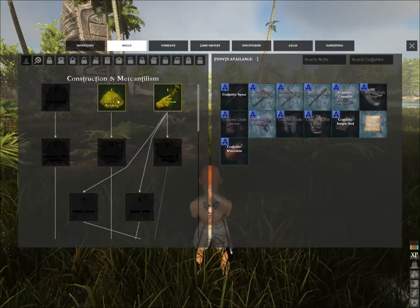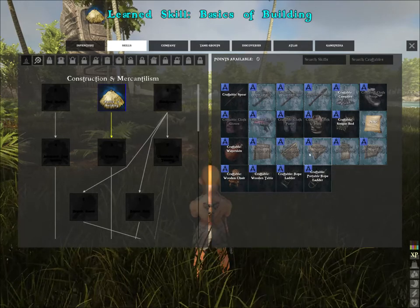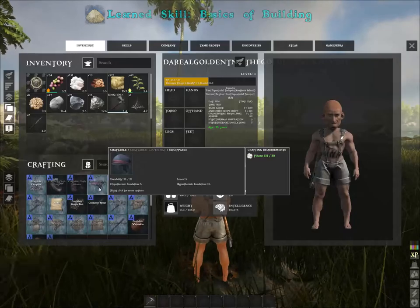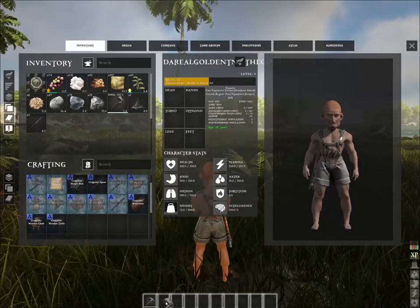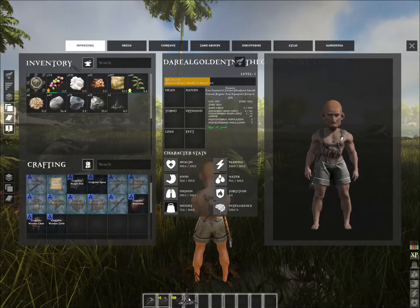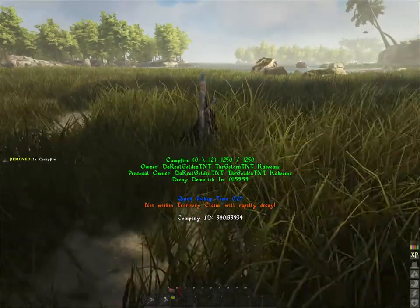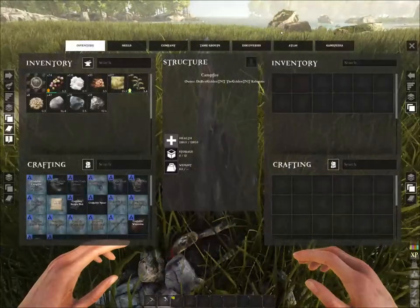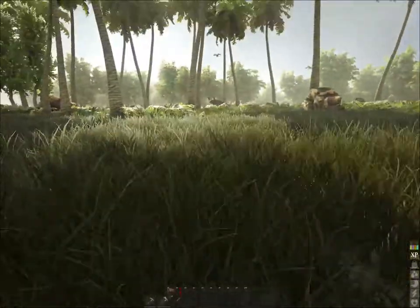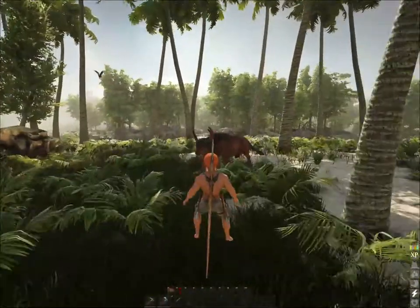Always go for Basics of Building in this section — then you can craft thatch doors and roofs. Let's pull this hatchet to our inventory. On the campfire you can cook meat and brew certain potions and different things. It's very essential.